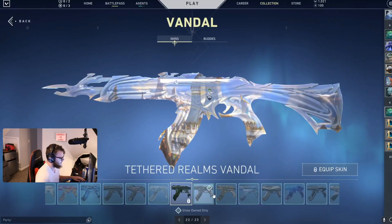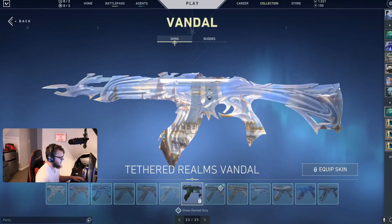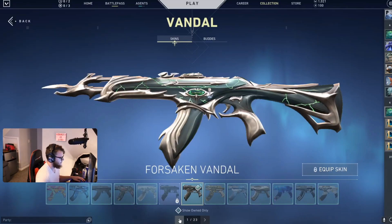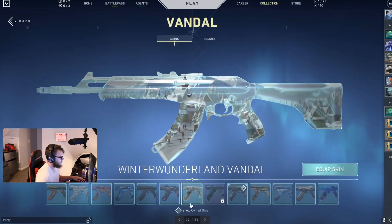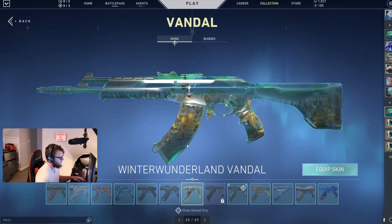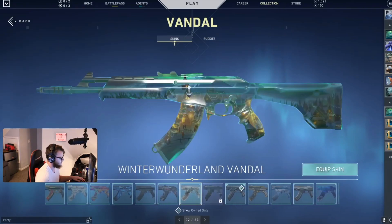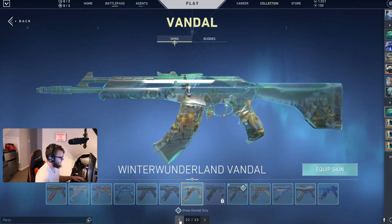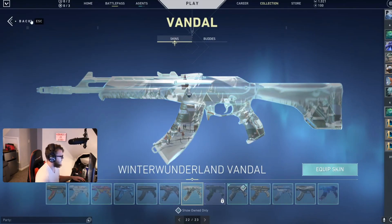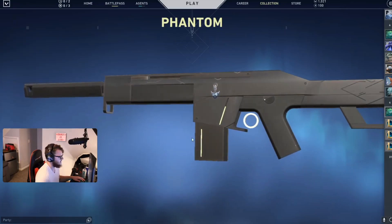But it's like — why would you use this when you can use this? Exact same design, but one looks way cooler and is upgradable, and the other is not. This right here is literally just the Forsaken design with Winter Wonderland slapped on top, and that's why I don't like Tethered Realms.